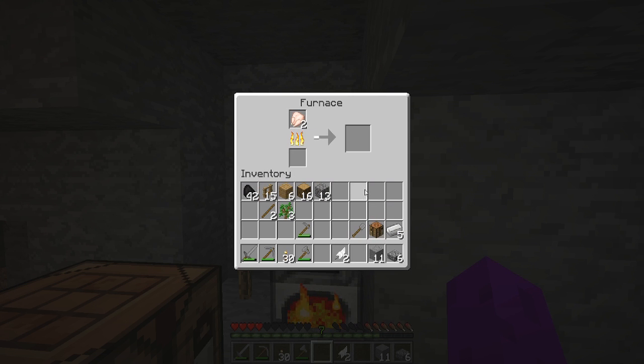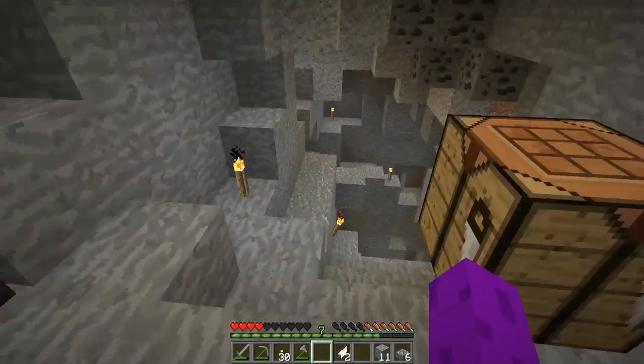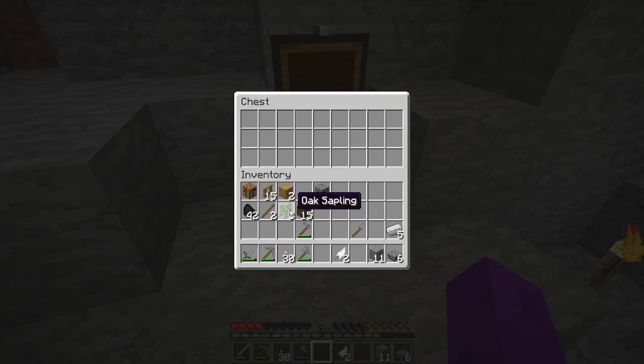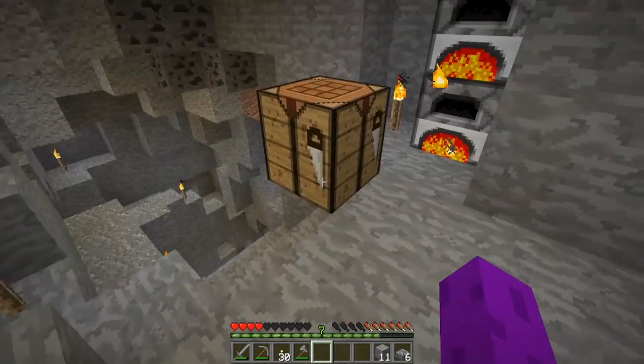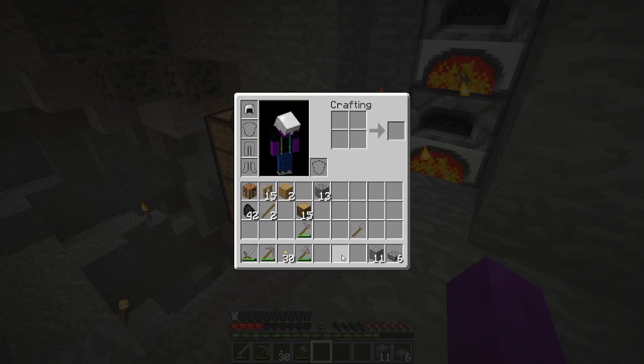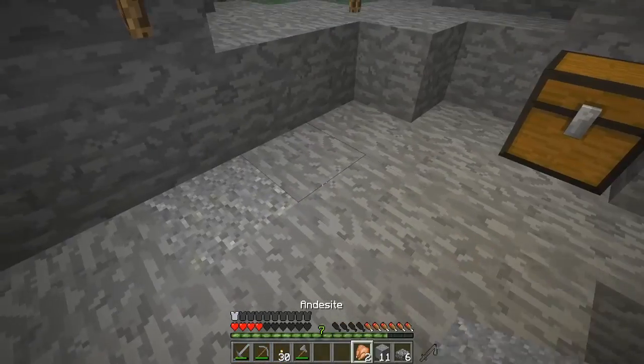I'm going to need another furnace so we can cook up some of this food. Let me get a little bit organized — I need a chest of some description. I don't want too much stuff here because again this is just a temporary hidey hole, not a permanent dwelling of any kind. Let's make an iron helmet — that's fun. Is my food done? Food is done, let's eat it and get out of here.